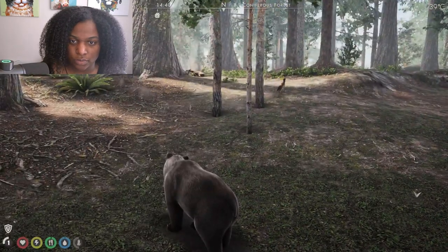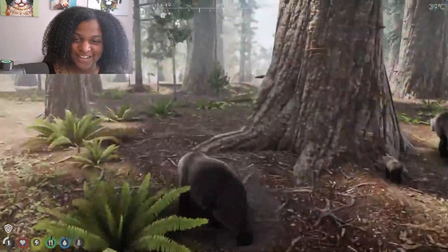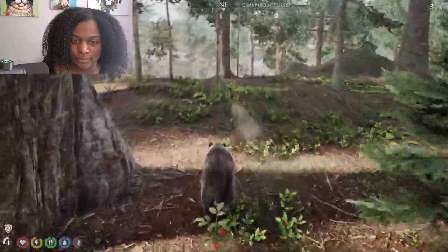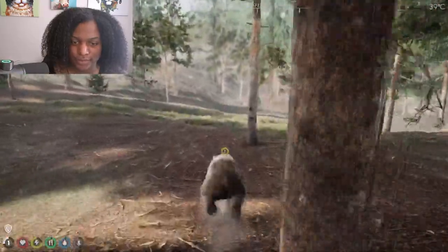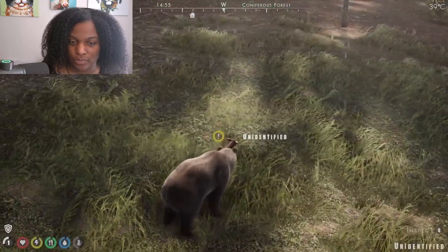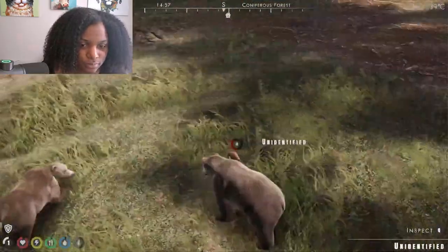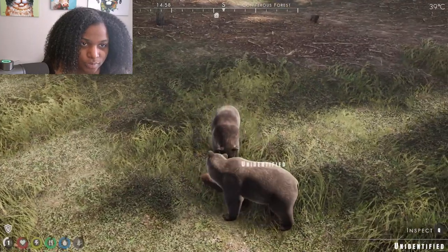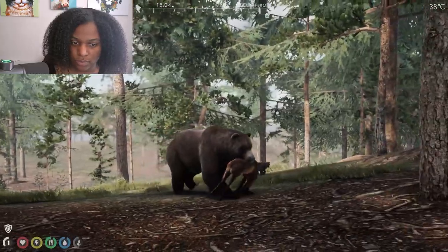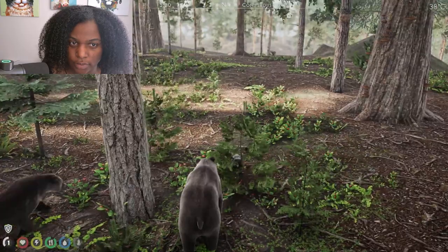I still haven't figured out how to stealth attack any creatures, and the fact that you have to stop moving to attack somebody puts a damper on the combat for me. I almost got him - tried to surprise attack. The carrying and dragging system is one of the best executed mechanics in this game and I really love the way it looks - good job on that. Back to the den - oh, another mother bear with two cubs.